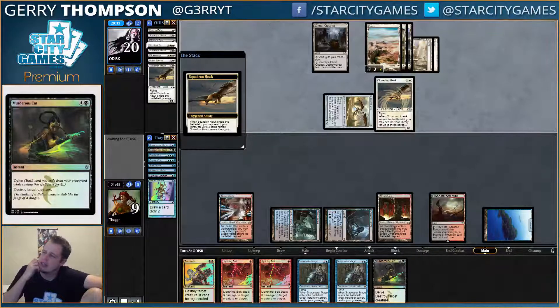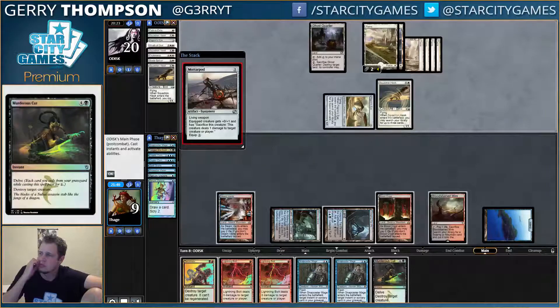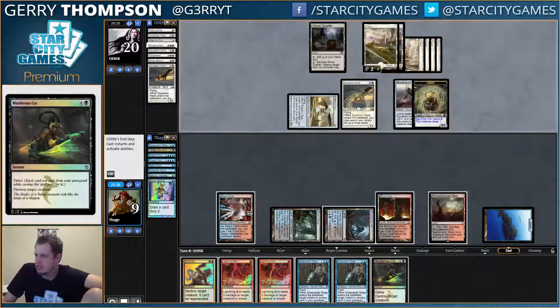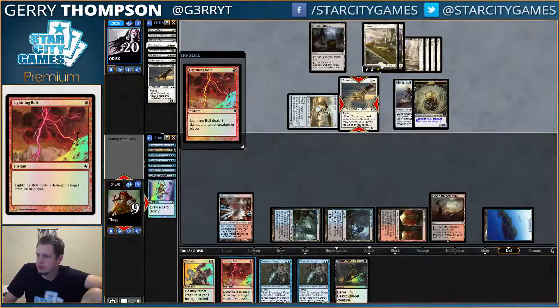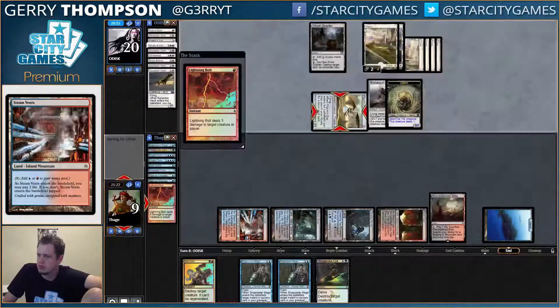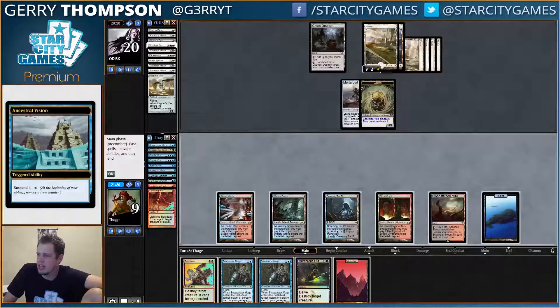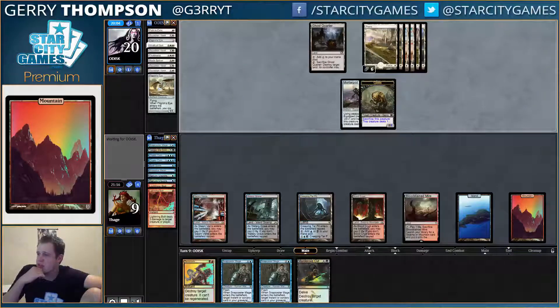The last Hawk. Germs look pretty annoying, actually. Kind of want to start going to town with Snapcaster. Might have to terminate the Germ and then Snap something — Snap Cryptic, maybe.